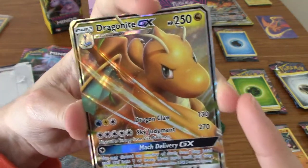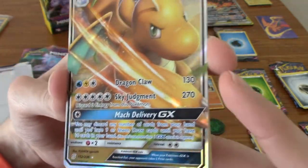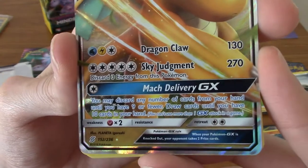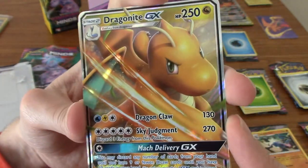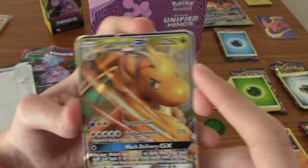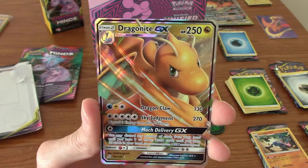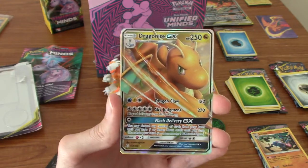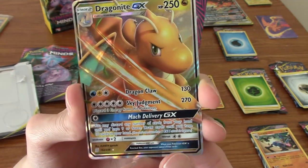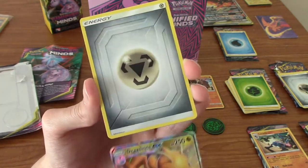Last pack of the triple packs — can we finish on a high? Yes! Dragonite GX! I did mention I wanted a Dragonite. I will take that. I know it's not a Secret Rare or anything, but this is one of the last Dragon type GXs they probably ever made, since Dragon Energy was removed from Sword and Shield. That's pretty good — honestly we've had some pretty good pulls so far.